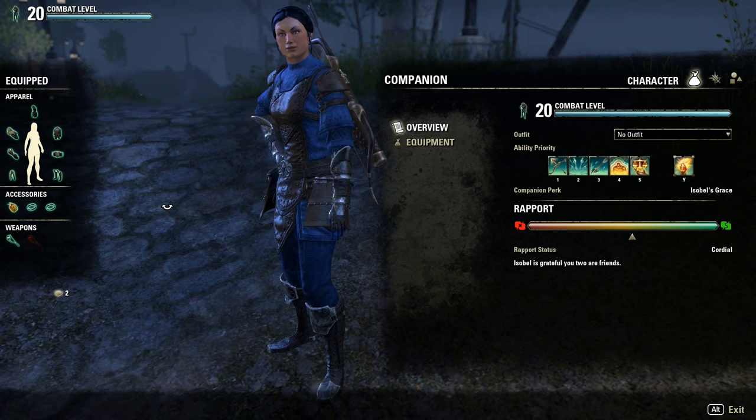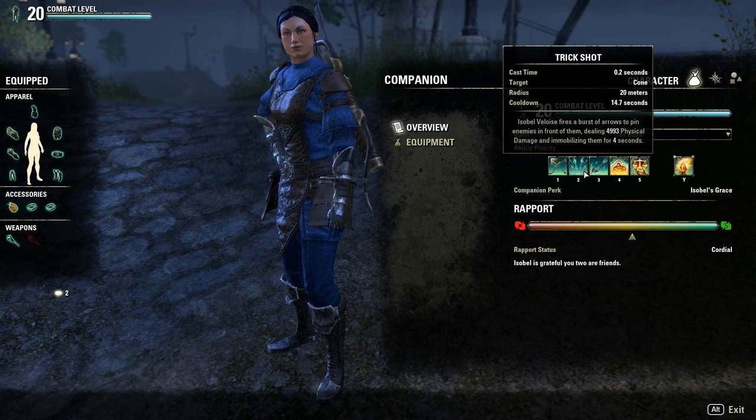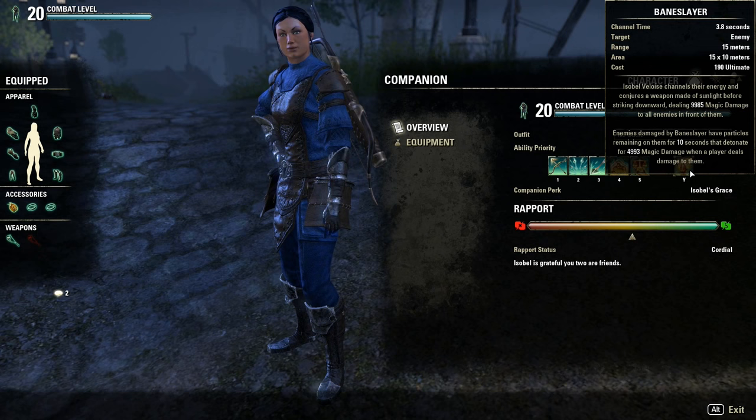For stamina DPS with bow, you'll want aggressive armor or aggressive with a few pieces of quickened to reduce ability cooldowns. A good skill setup would be: Piercing Arrow, Trick Shot, Viper's Bite, Divine Destruction, Parallel, and Bane Slayer as ultimate.